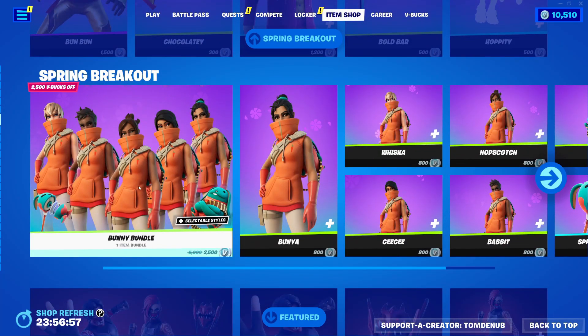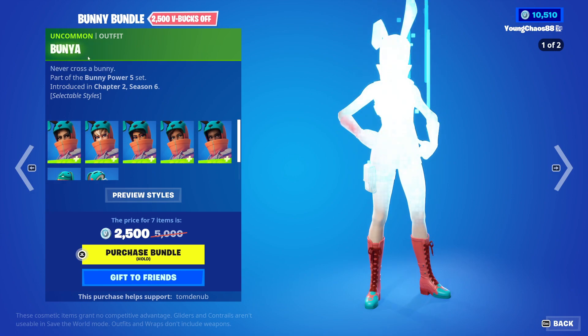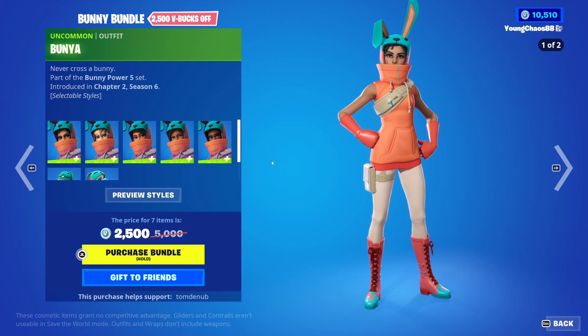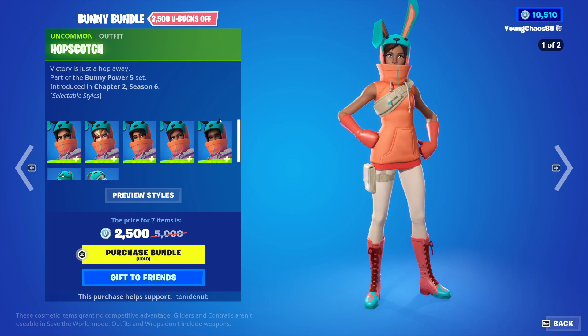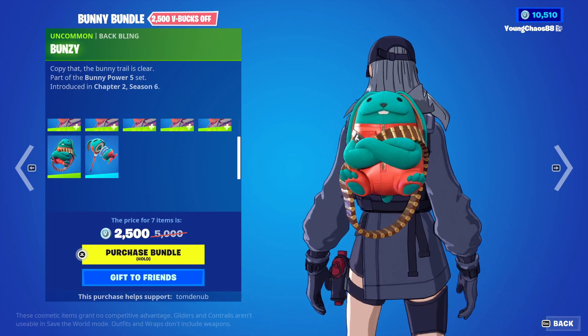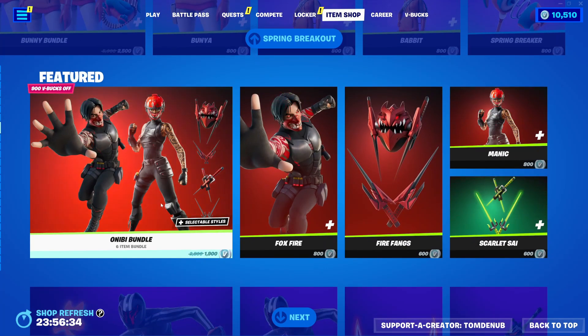And then we also have the Bunny Bundle, which comes with a ton of skins — a total of five, to be exact. We have Bunya, it's an uncommon, for 800 V-Bucks, and it does have that secondary hood-down style. The same thing goes for all the other skins: Wiska, CC, Hopscotch, and Babbitt. And we also have Bunzie, an uncommon wrapping, 200 V-Bucks — pretty cool there. And Spring Breaker, an uncommon wrapping, 800 V-Bucks. You can buy everything else separate.